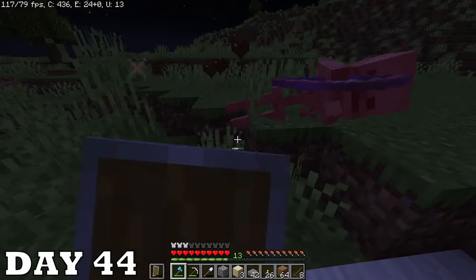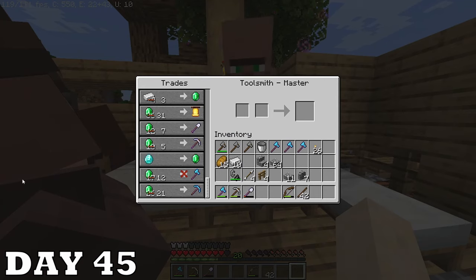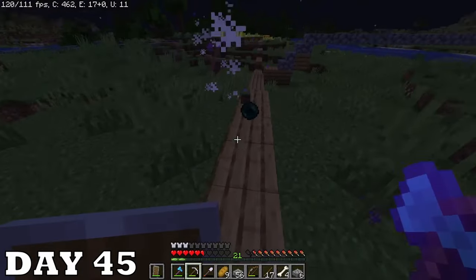I need bone meal for the tree farm so I'm collecting some during the night. Day forty-five was chopping and emerald making — and I can get diamond pickaxes from my toolsmith now. Then I killed skeletons during the night, and I hit an enderman which died and teleported at the same time — that was strange.